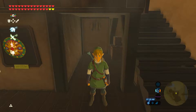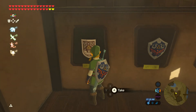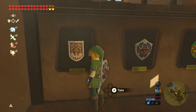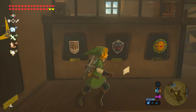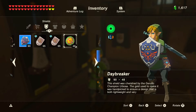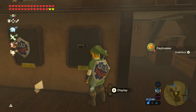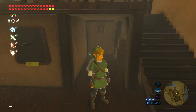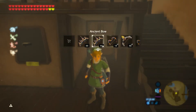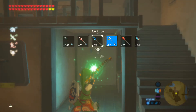Let's say this shield right here — we got that out of the amiibo. I want to actually use that shield and I don't want to worry about it breaking. So what we're going to do is make more of those shields. We'll drop this here just so we can use it, and then we'll pull out one of the multi-shot bows.